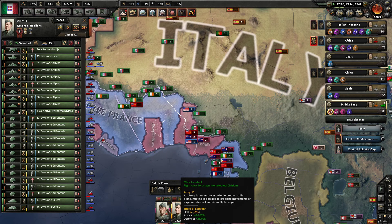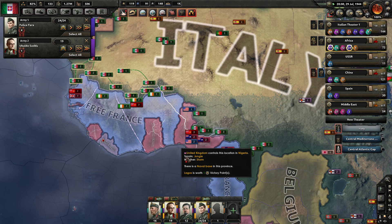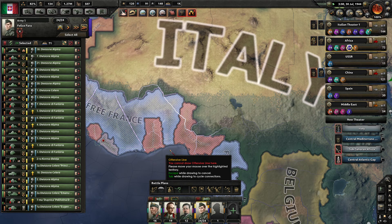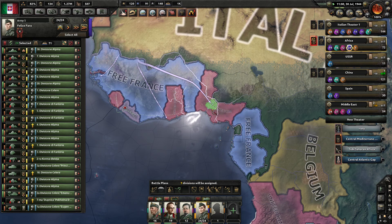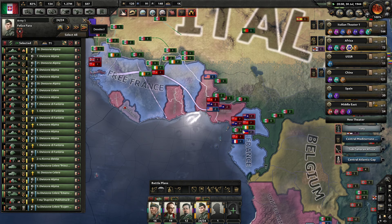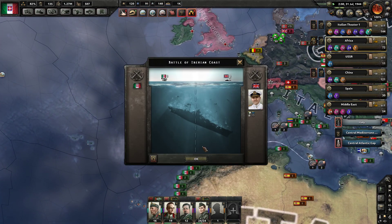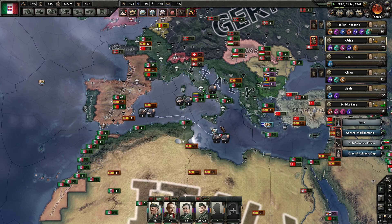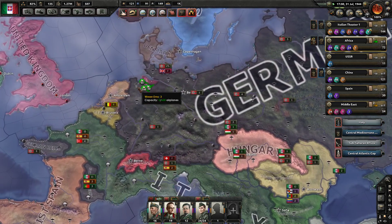I'm going to give him a second stage of orders. Destroyers just go right up to the edge of Gibraltar — that is just damn foolish. Germany, you handling that? Yeah, you're handling that very well.